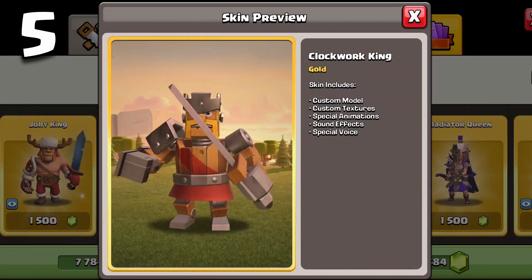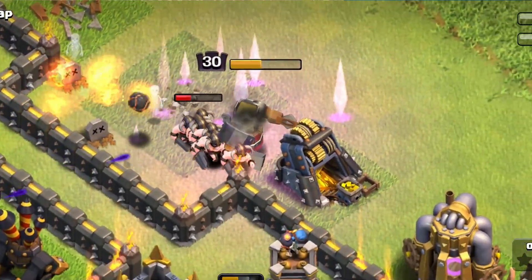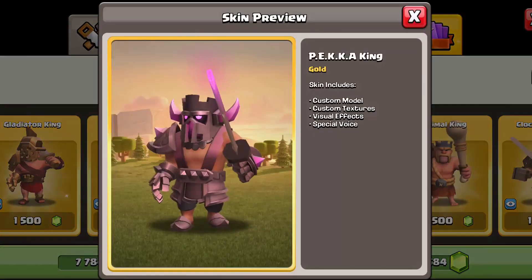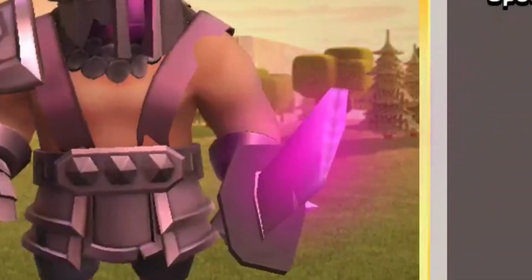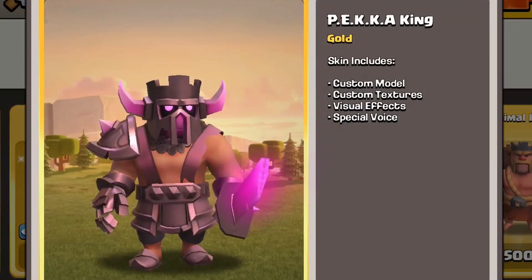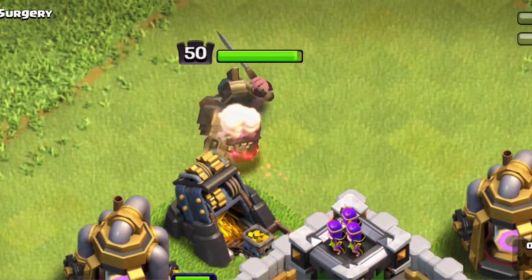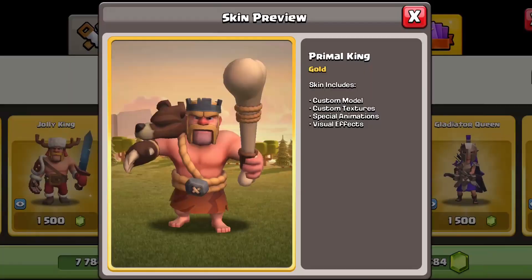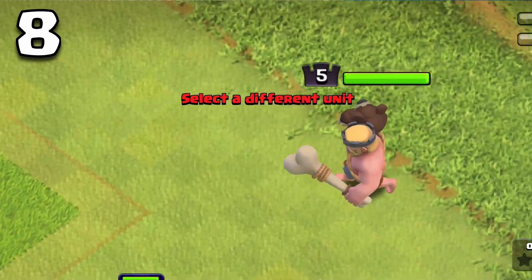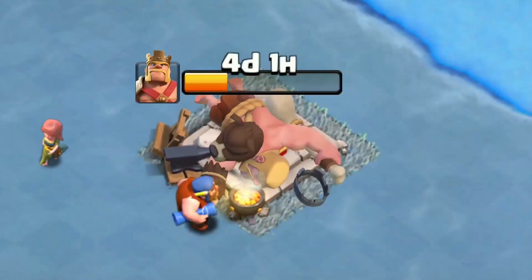The clockwork king is in fifth place — I've always been a fan of the design and he has tons of animations. In sixth is the pekka king: pretty good design, and I do like the glowing effect of his sword and his voice sounding like he's inside his helmet. The gladiator king is in seventh — his animations aren't quite as good as the pekka king but still a decent design. In last place is the primal king, which I've never really been a fan of, and I would not recommend buying him with gems.